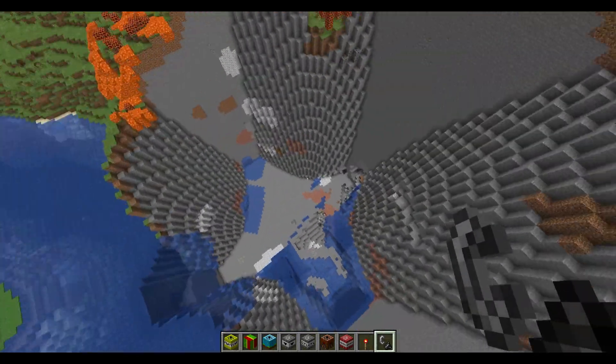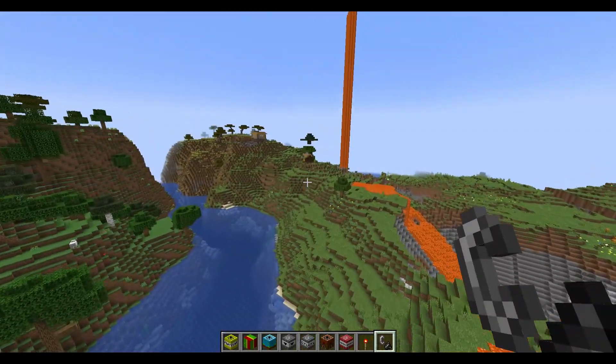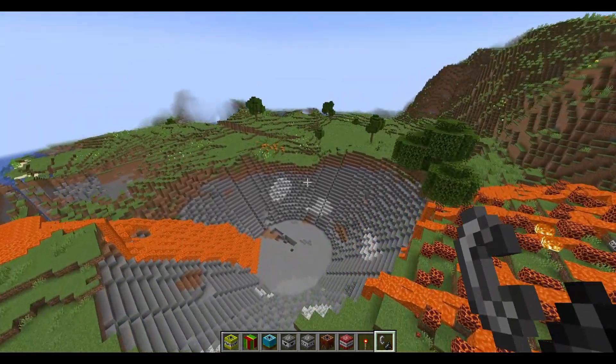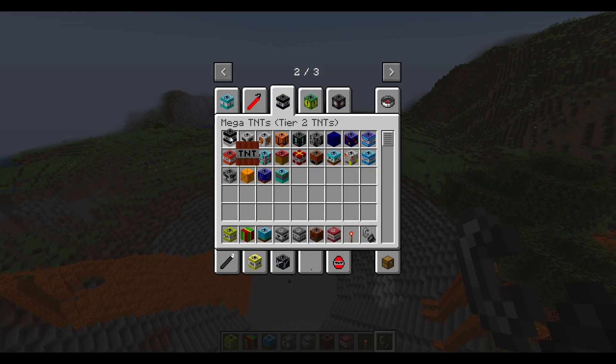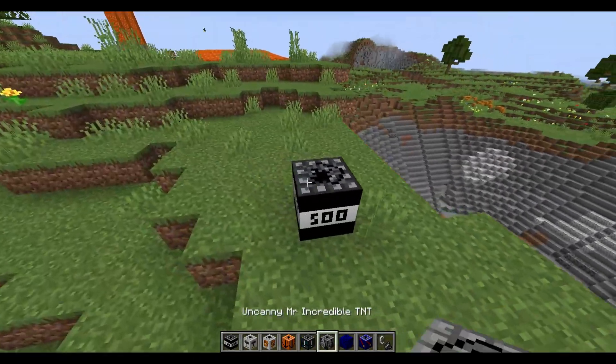That's crazy! There is a tier 2 — I just skipped it. So we're not going to the Tsar Bomba yet. We're going to the little boy atomic bomb, cobalt bomb, nuclear bunker blaster buster, bigger cubic TNT, Mr. Incredible TNT, mega TNT rain, meteor TNT. Now it's time for the TNT times 500.